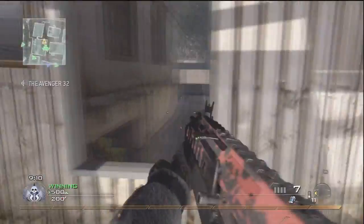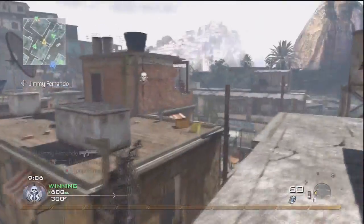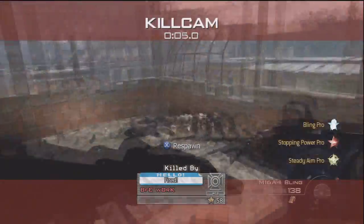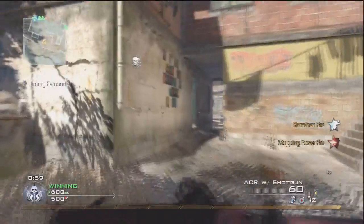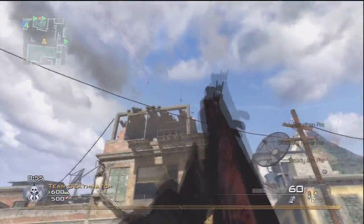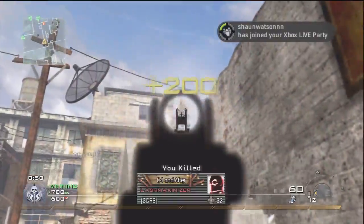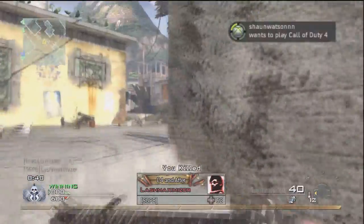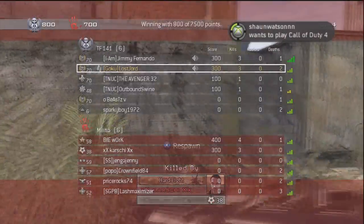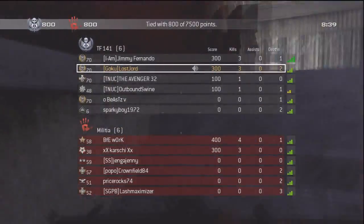The ACR shotgun attachment is actually really good and powerful. If you're playing hardcore, I'd recommend the FAL. If you're playing normal TDM or domination, I'd recommend either the TAR-21 shotgun or the ACR shotgun. I go for the ACR primarily because they're practically one and the same, but you get more accuracy with the ACR.